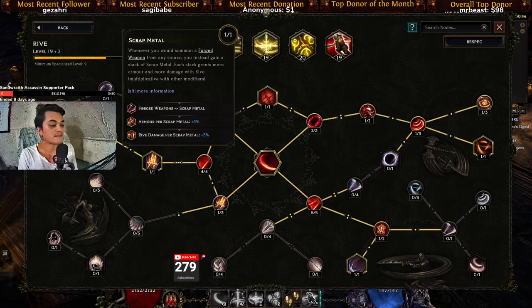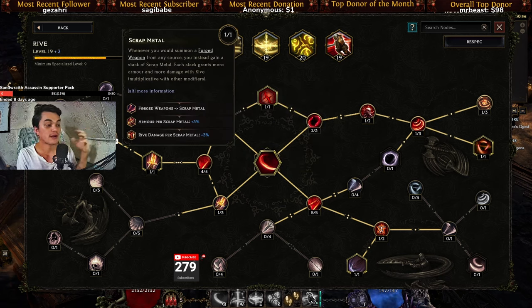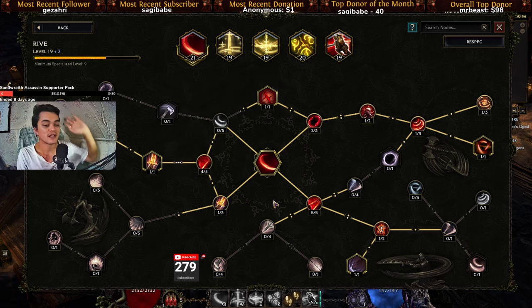For the unique mechanic, I went for Scrap Metal so that you get more Rive damage per scrap metal — those are the forged weapons. Instead of summoning the weapons, you accumulate stacks of scrap metal. You can drop scrap metal if you want and take a lever that gives you two more points to dedicate somewhere else on the tree.